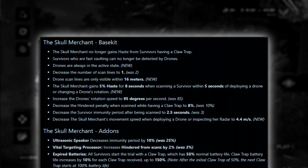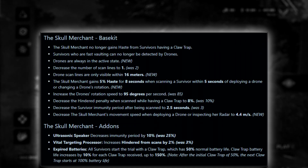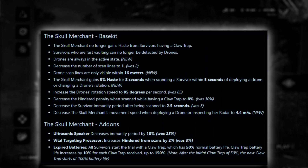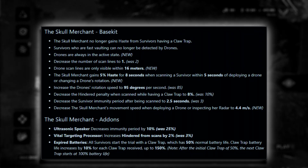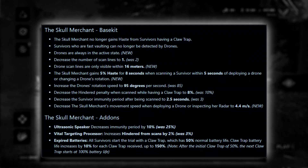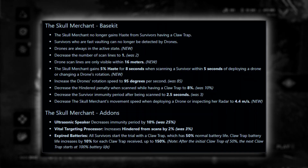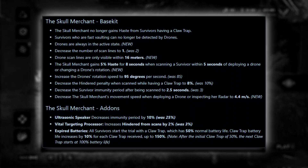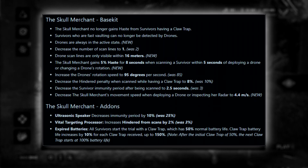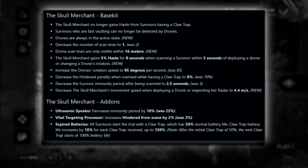The add-ons have also been addressed. The ultrasonic speaker decreases the immunity period by 10% — it was originally 25%. The vital targeting processor add-on increases hindered from scans by 2%, originally 3%. Expired batteries makes it so all survivors start the trial with a claw trap at 50% normal battery life. Claw trap battery life increases by 10% for each claw trap received, up to 150%.